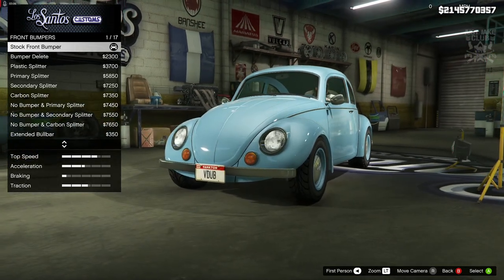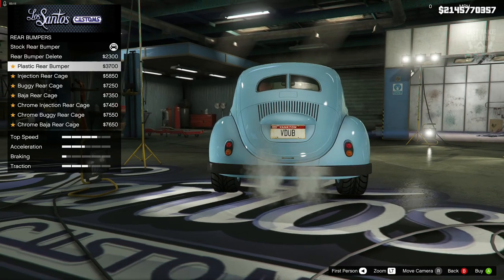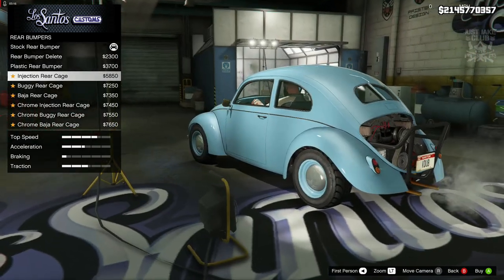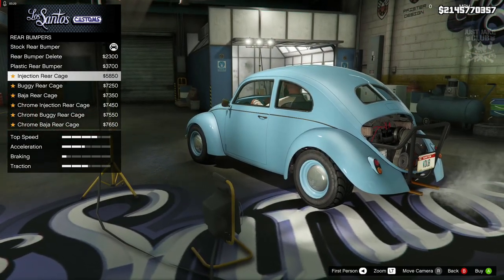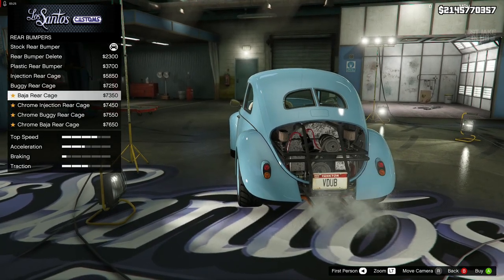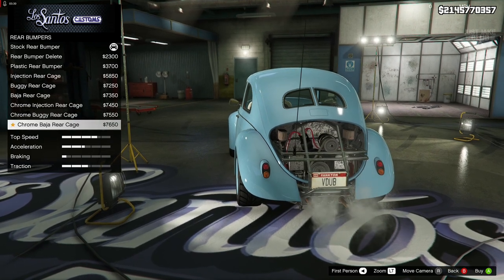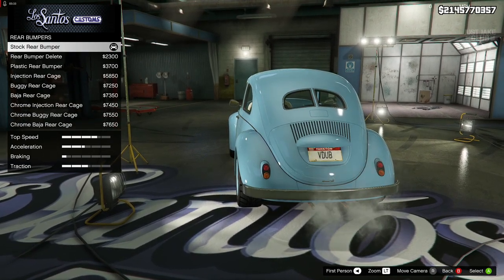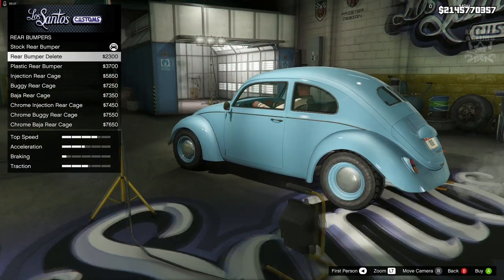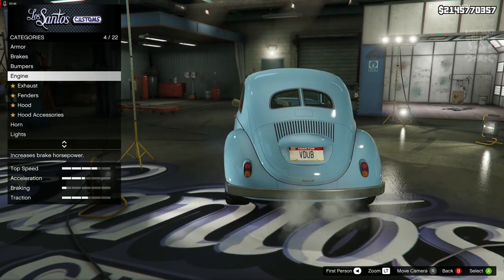Stock bumper is the way to go. For the rear bumper you can delete it, give it a plastic bumper, or take the rear off completely — that exposes the engine with its pulleys, which looks really good and suits a beach buggy build. You get different variations with different bull bar styles in black, chrome, and different designs. But like I said, I'm going to stay with the classic look and keep the stock rear bumper.